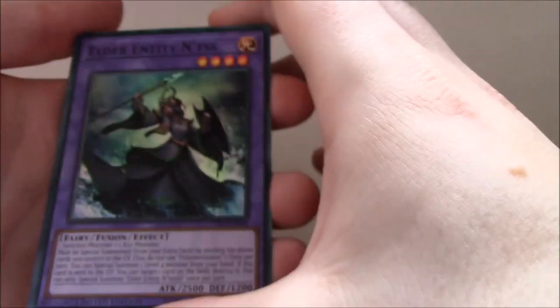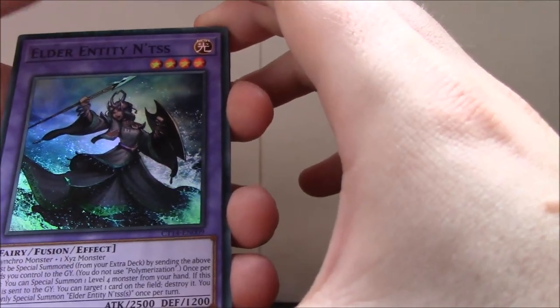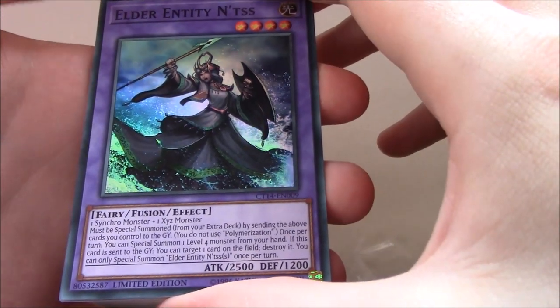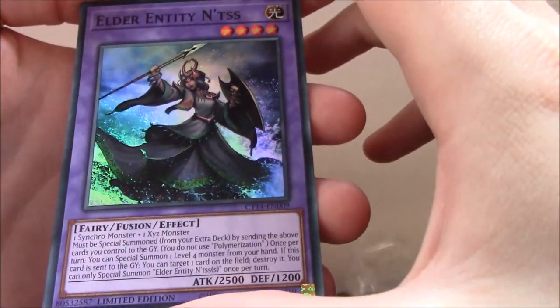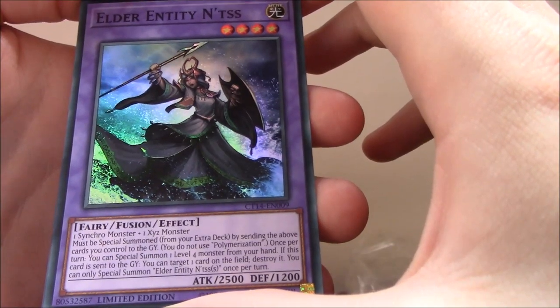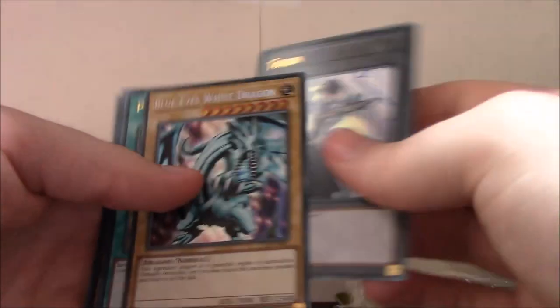And then Fusion — Elder Entity Ntis, or however you pronounce that — requires one Synchro Monster and one Xyz Monster. Must be special summoned from the extra deck by sending the above monsters you control to the Graveyard — don't use Polymerization. Once per turn you can special summon a Level 4 monster from your hand. If this card is sent to the Graveyard, you can target one card on the field and destroy it. You can only special summon this card once per turn. And then we get our Kaiba Ultra Rare token, which is really nice — it's obviously the tin art, so that's cool. But yeah, that's the promo cards out of the way.